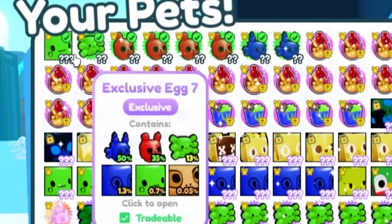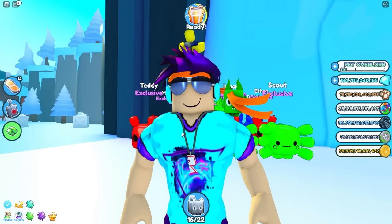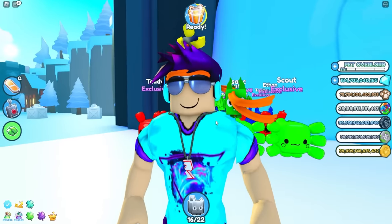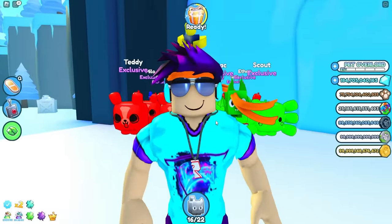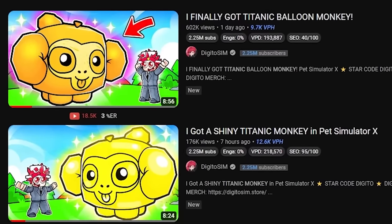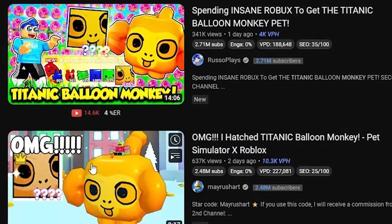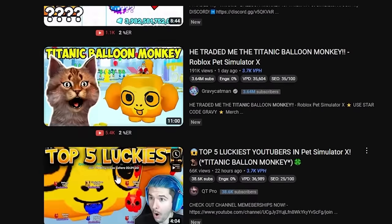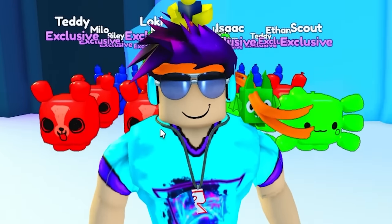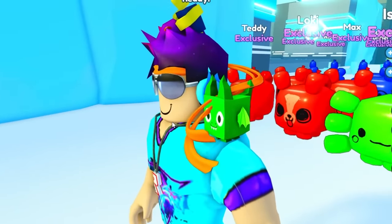I literally just got one of each — a balloon dragon and a balloon axolotl. Can we get the big one? No. With the introduction of these Titanic pets, getting huge pets isn't even fun anymore. Everybody wants a Titanic pet, nobody wants the huge — which means I have to grind and spend way more Robux just to be relevant. The whole state of Pet Simulator X YouTubers has devolved into who can make the most videos on Titanic monkeys.